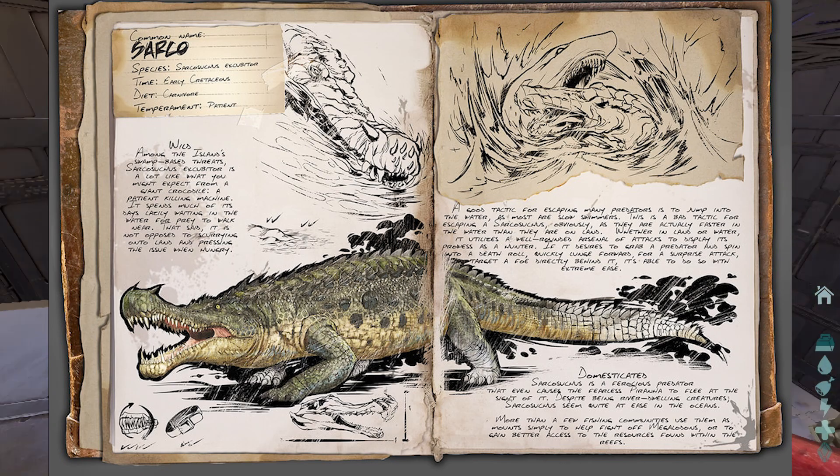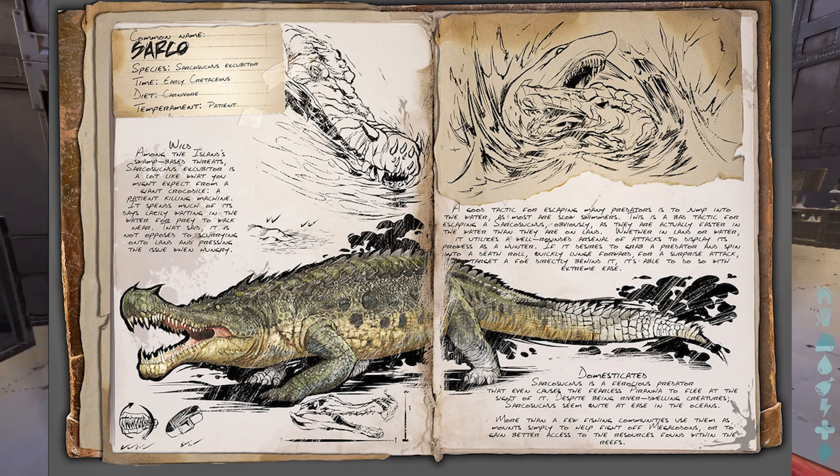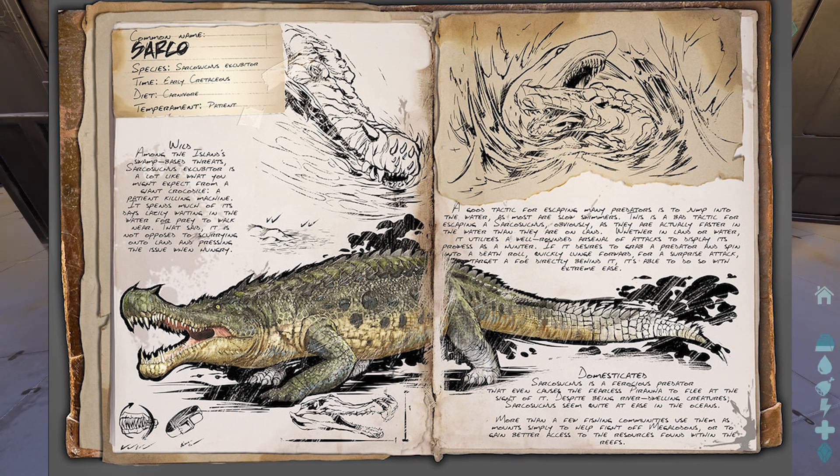Despite being river-dwelling creatures, Saucosuchus seem quite at ease in the oceans. More than a few fishing communities use them as mounts to help fight off megalodons or to gain better access to resources found within the reefs.